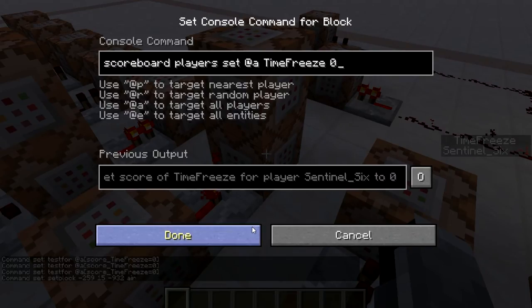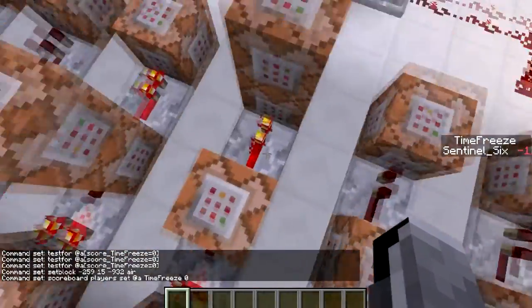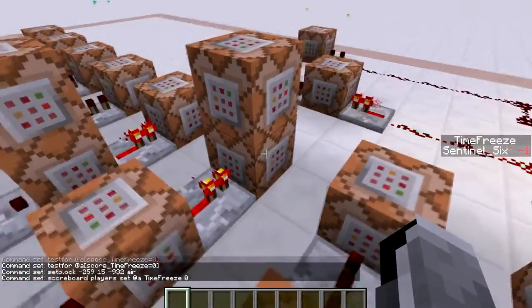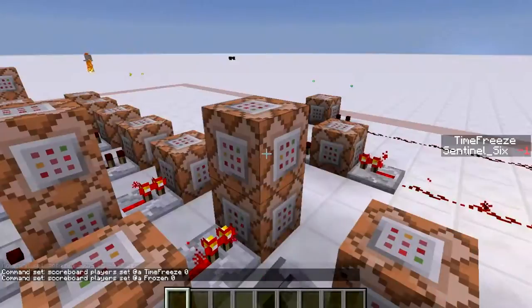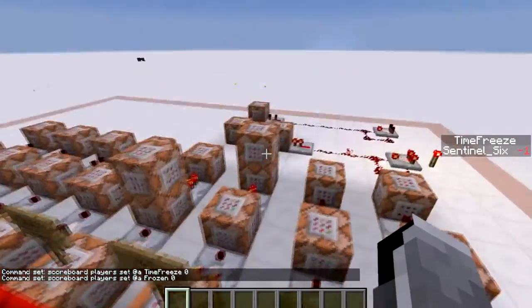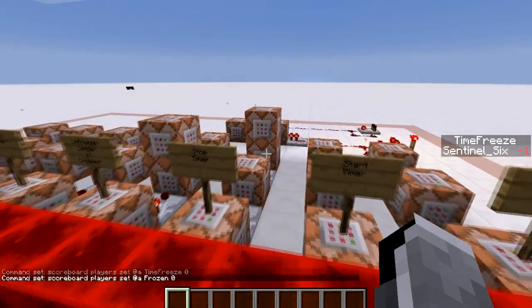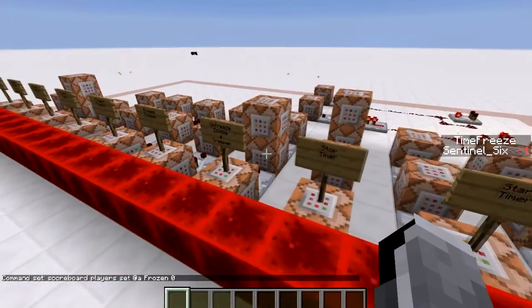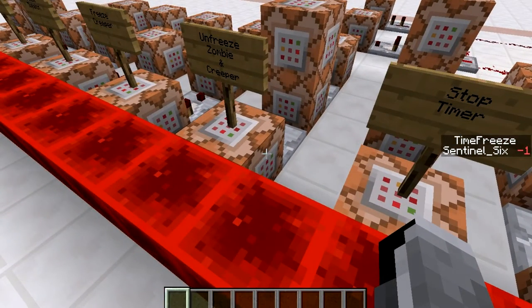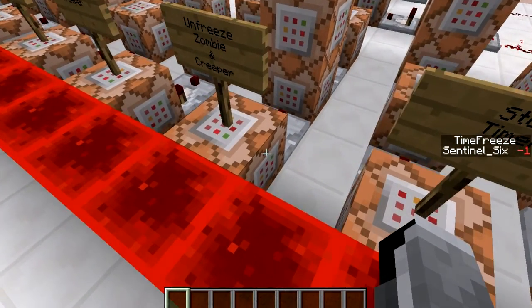For some reason this command block isn't quite activating correctly — it seems to always end up at minus one. What it does is set your 'frozen' score back to zero, so when the timer ends, the frozen score resets. We'll get into what setting frozen back to zero does next.